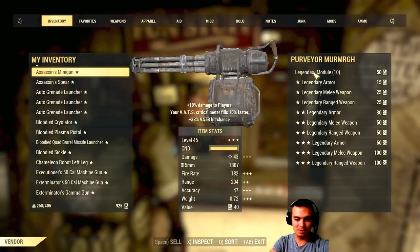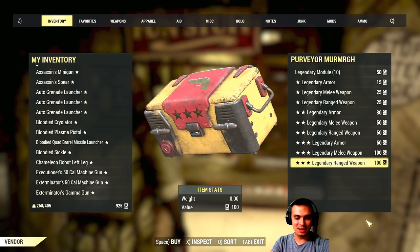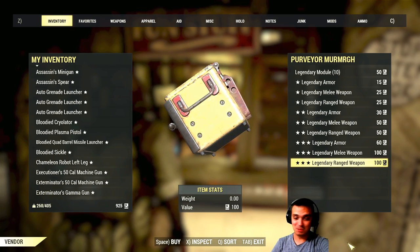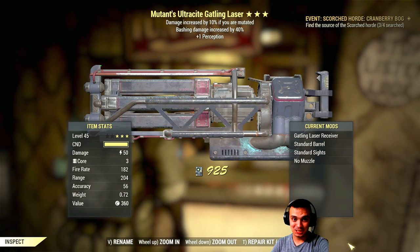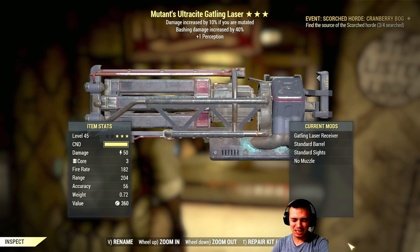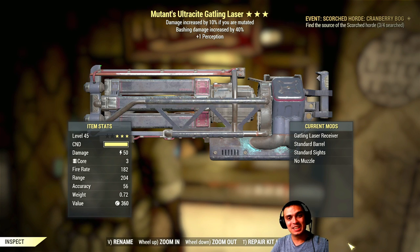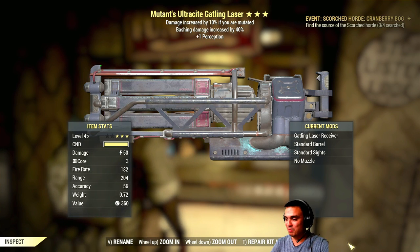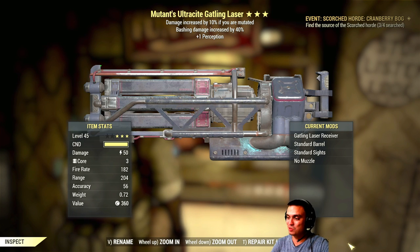So let me stop talking. Let me start buying. Alright, here goes nothing. Come on, baby. I hate you. Mutants ultrasight gatling laser — damage if mutated, bashed, and blah blah blah.